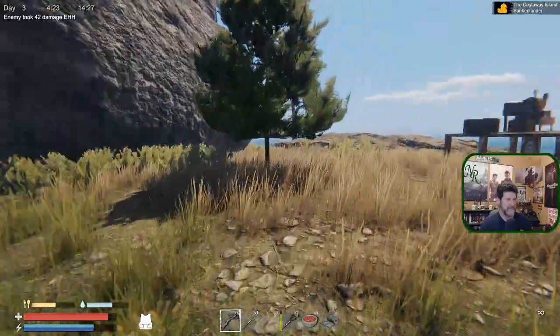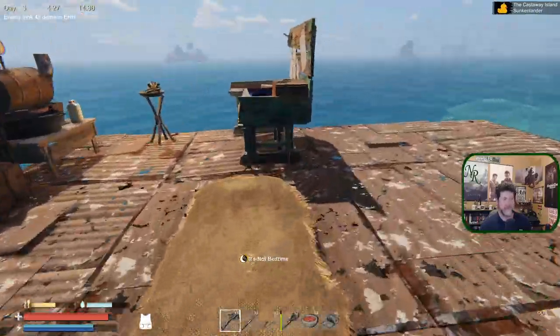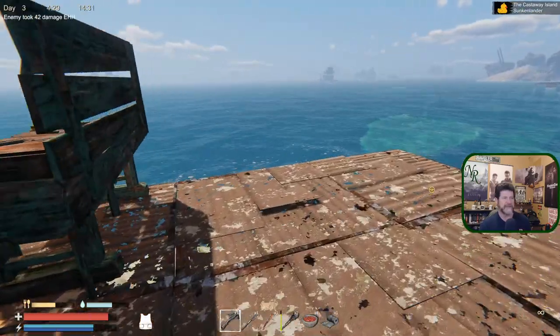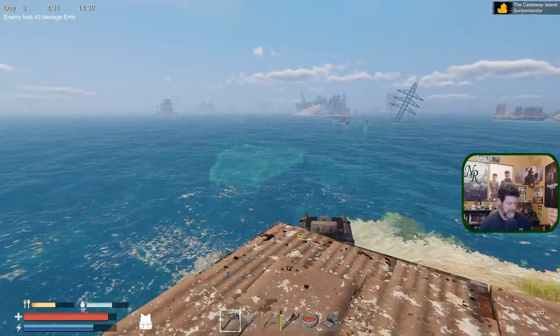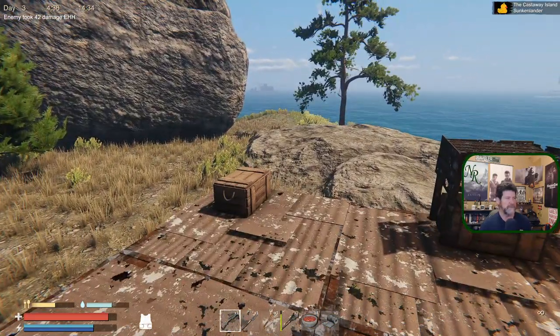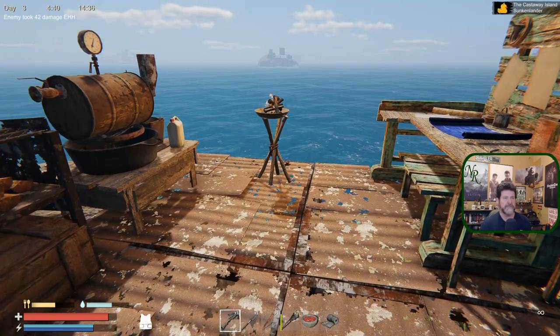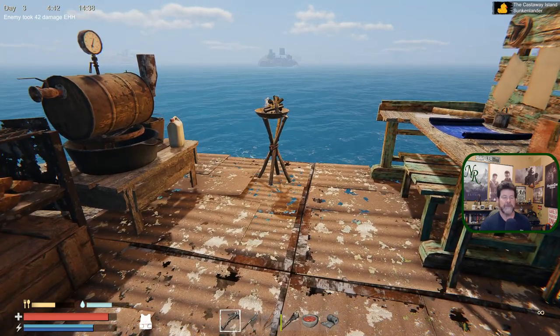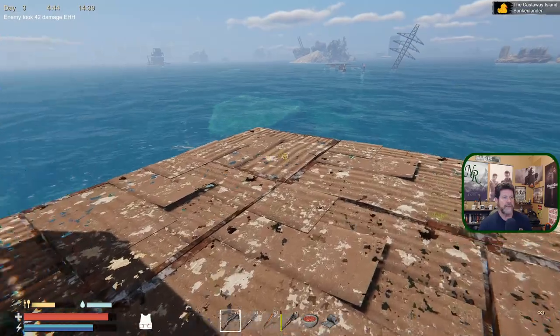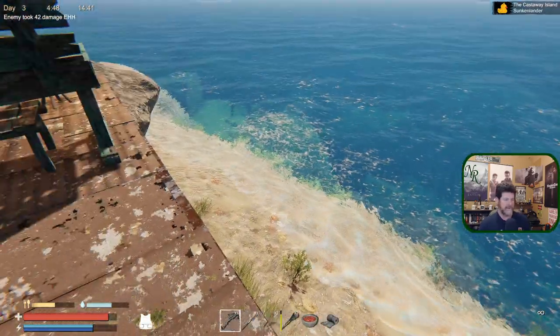I don't know what the backstory of the game is - some kind of cataclysm that has flooded the whole earth. For there to be mutants it must have been nuclear or something, but they don't really go into the background of the game yet. Anyway, I want to step down and do a lower level part of the base down there.